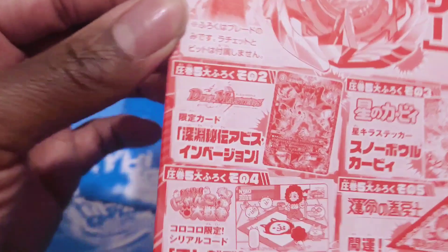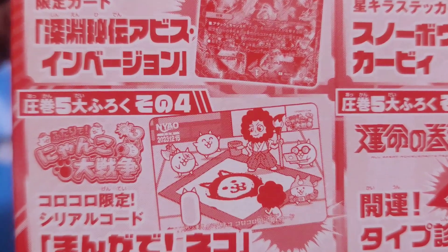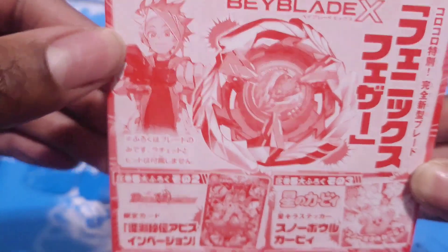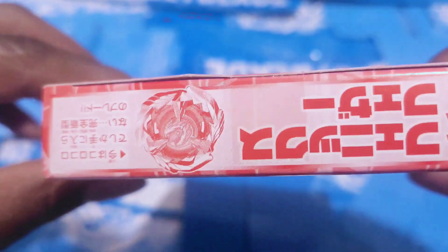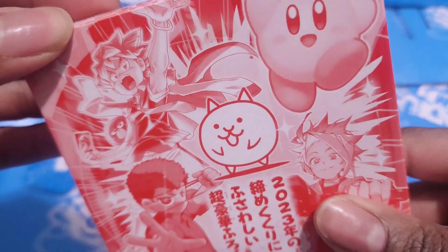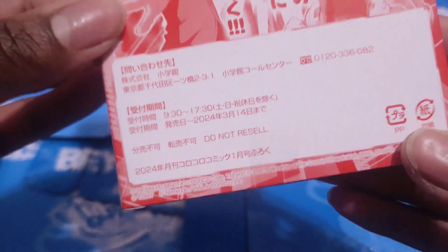This looks pretty cool. I'm not sure what that is at the bottom, but I know that's Kirby right there. Of course, there goes Comet X. There's a date it came out. Never had one of these before. Is that Yukio? I'm not sure. Because of the card, I don't know. Yeah, I'm definitely not sure. Don't roast me in the comment section if you know what it is. But yeah, let's unbox it.